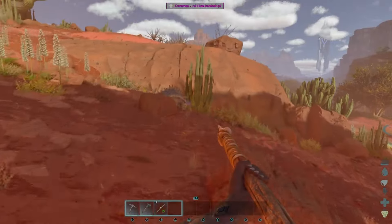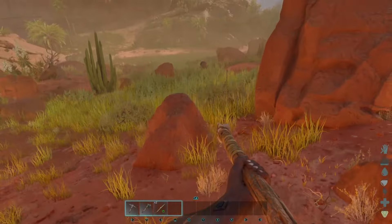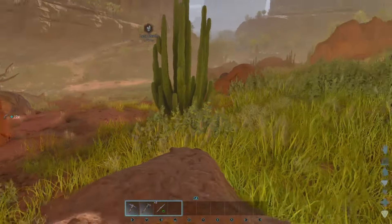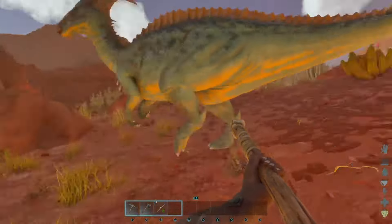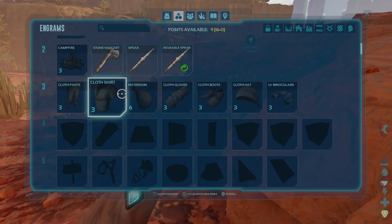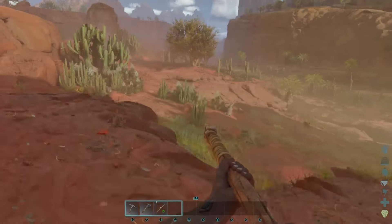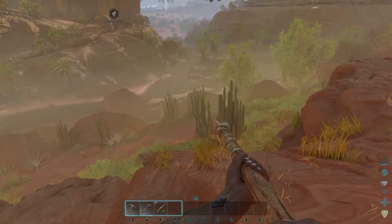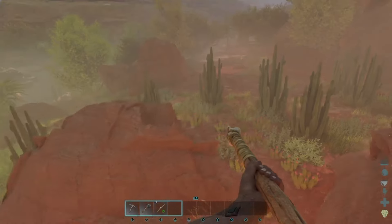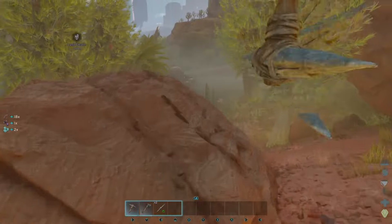Our best bet is to get that raptor to fight the ankylo nearby. I need to get to this watering hole — there's no other way for a caveman to survive. Let's head down there. We could make a little base, but we don't have the levels yet to make buildings. That parasaur might actually scare the raptor away. And look at that — there's a titanosaur over there! We've seen a few of those on the island. Let's bench our way down to this valley, keep harvesting, and set up a little beach hut.